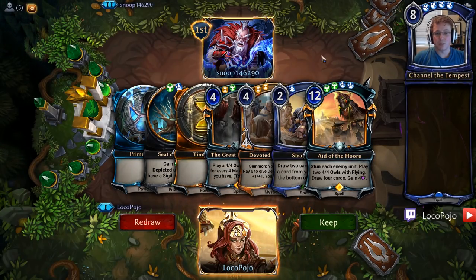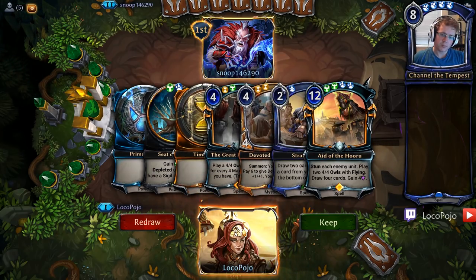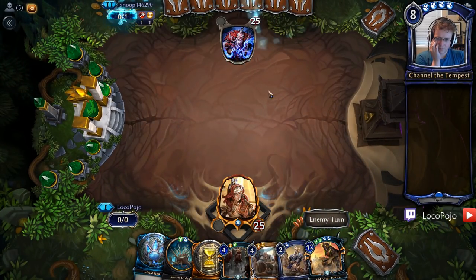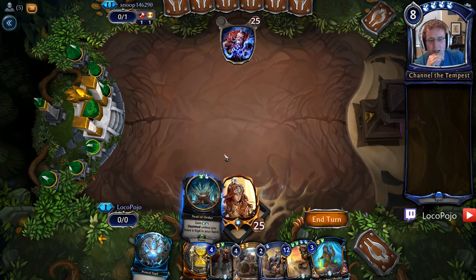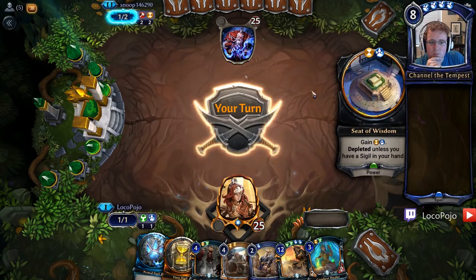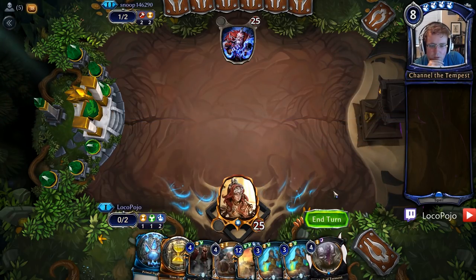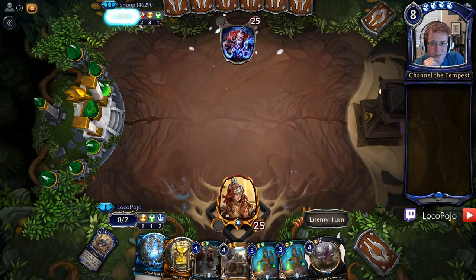Alright, here's one against Snoop, and the opener — not too bad. We have access to Great Parliament and Theurge, both of which are okay cards. Strategize is going to allow us to put Eight of the Huru on the bottom and give us a couple new cards. So this looks like a reasonable hand to start. We do need a little bit more early game anything, so we want to play things like Combra Healer, things like Hailstorm. My opponent is in Praxis, so that is a setup that's generally going to be fine for us.